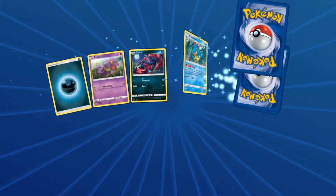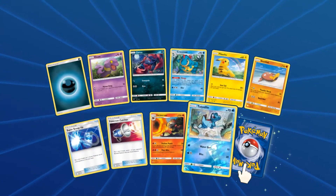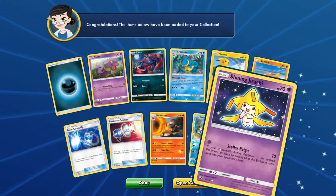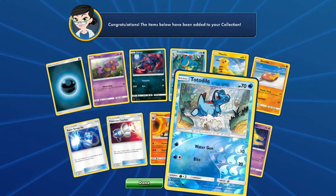What can be waiting for us in this lovely pack? Totodile and Croconaw — adorable. And then Shining Jirachi! I actually just got this card in real life too. Neighbor and I have completed the Shinings from Shining Legends in real life, and I'm so happy to see this in my online collection as well. That's three Shining cards and one GX — I will take it!